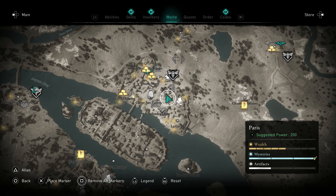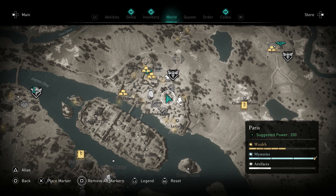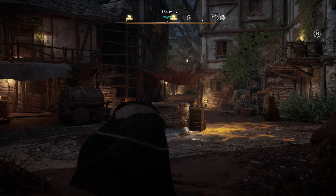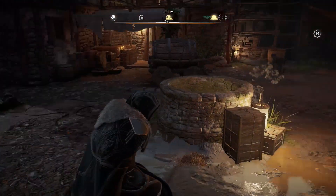Once you have the map, you want to head to this area inside the palace walls itself. Use some of the rooftops — it can be a bit too fortified otherwise. There is a well, but the well is covered. You can just destroy it with an arrow or a sword. Climb down the well, grab your treasure, job done.